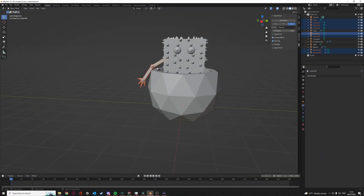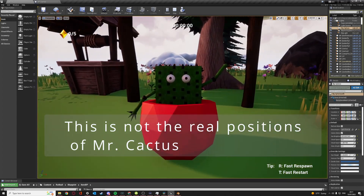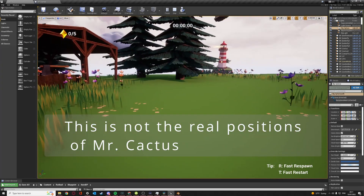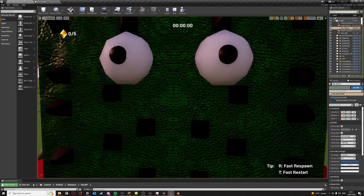So I quickly modeled the cactus, added it into the game, and gave it a very special and unique ability — but you'll have to find the cactus in the game to find out what exactly it does.